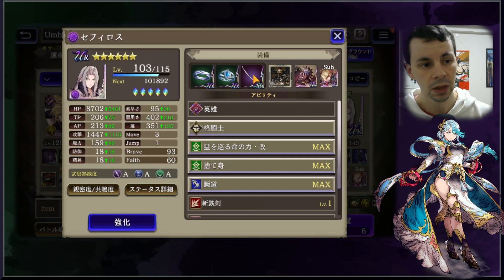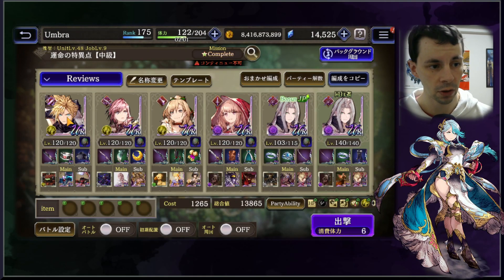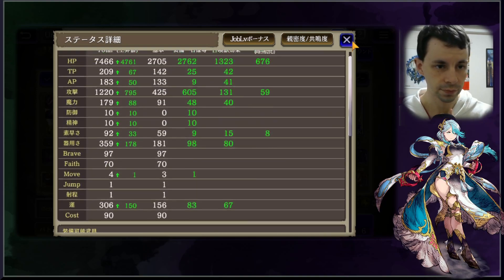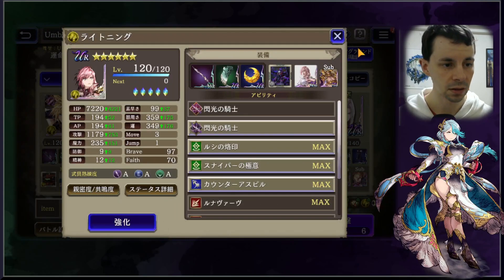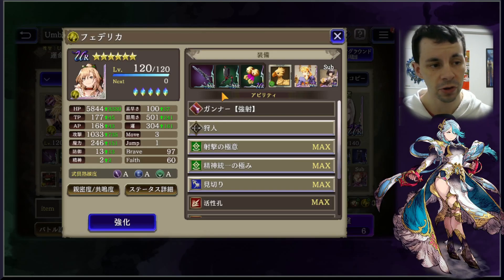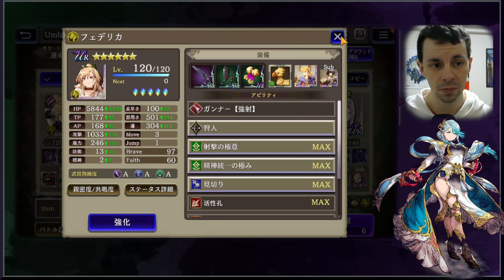This one also has these resistances, and if we take a look over here it also has the Human Killer Katana, so trying out some different builds, some different BCs, and seeing how it ends up working out. We also have Lightning over here with only level 120 stats, and today I will be testing her out with the barrier — I think I missed that in the previous video, apologies for that.